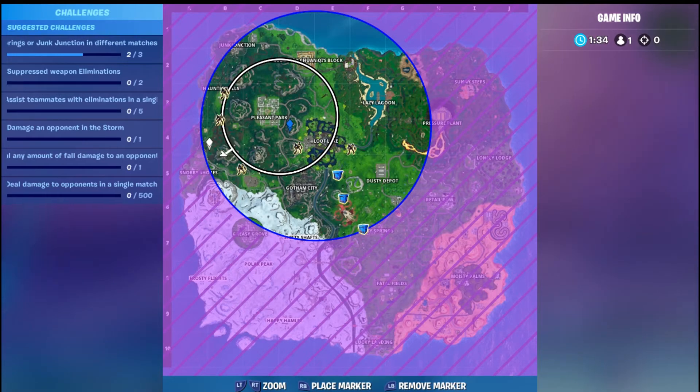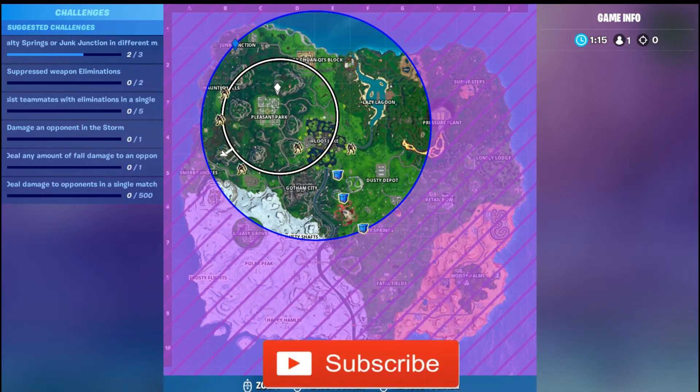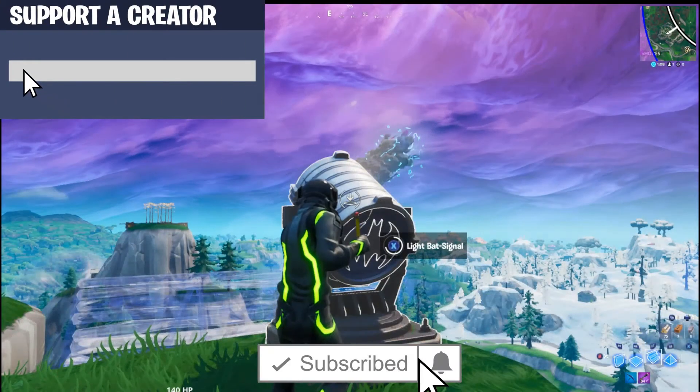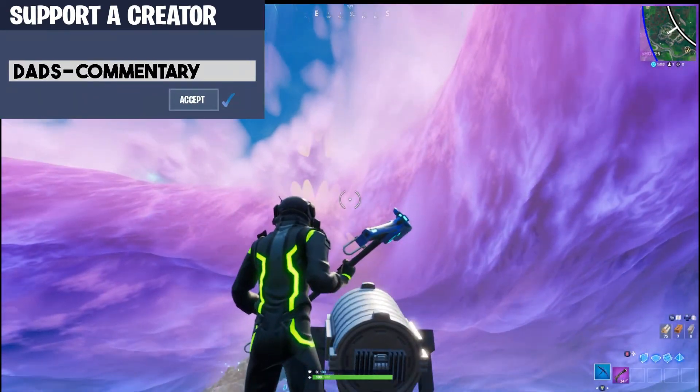It's probably best if you land where the bat signal is and start here. Hit this one, and there's usually a rift zone in this area — hit that rift zone, and then go right here. I'd say start here, hit this one, rift zone, then go there. If you enjoyed this video, leave a like and a sub. Also enter my support-a-creator code Dad's-Commentary in the item shop. Bat signal out, Dad's Commentary out.